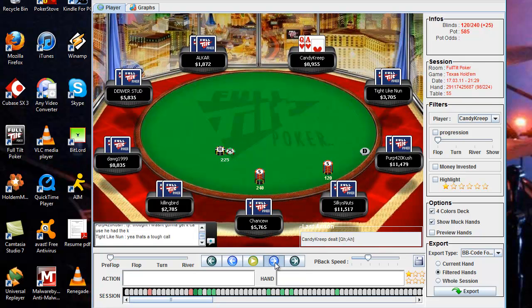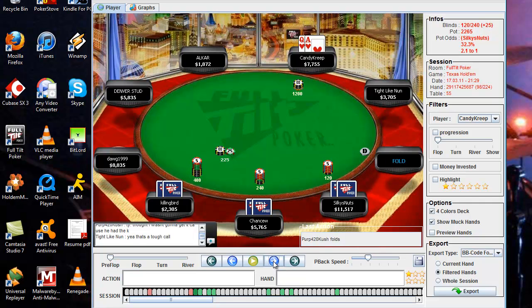Here's an interesting hand. A guy min-raises under the gun and he doesn't have much more than ten big blinds. When somebody min-raises with a small stack like this, it's usually one of two things: either he has a decent but not strong hand and doesn't want to commit much, or he has an absolute monster and doesn't want to scare anyone out. Given that there are a lot of weak players in this field, I tend to lean toward the former — he's raising hoping everyone folds. So I elect to re-raise because I have a strong hand: ace-queen suited. I want to re-raise to isolate him and play heads-up against him in position.